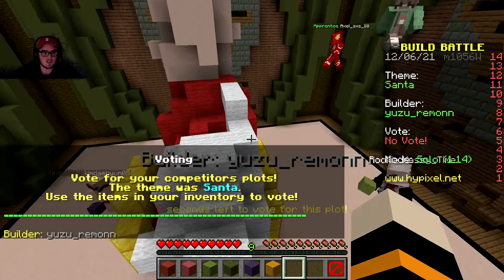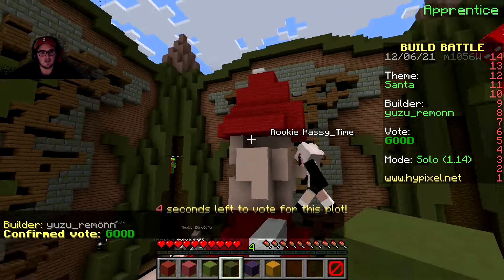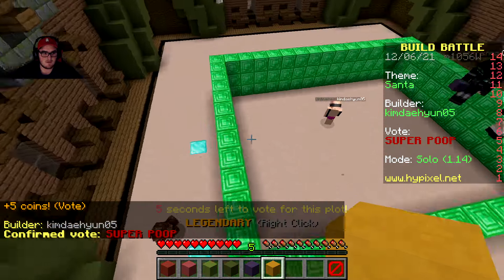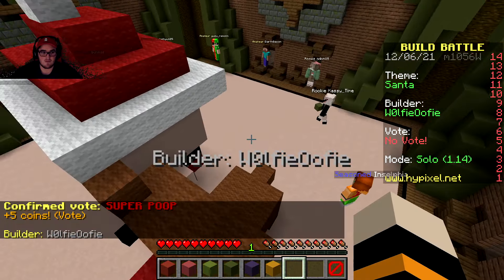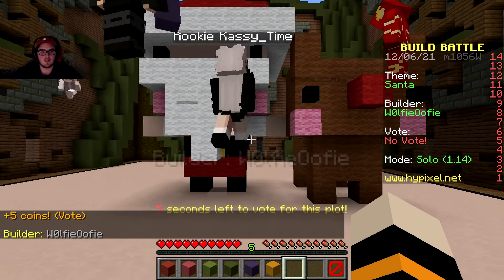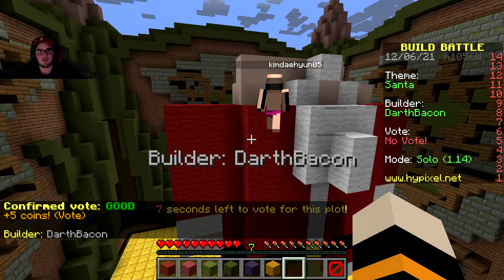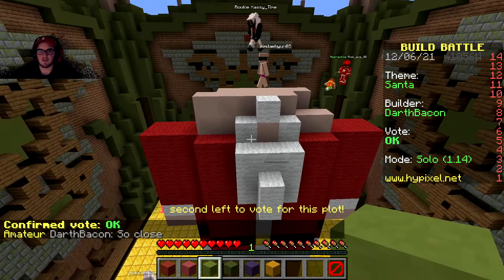Oh man, this person is slaying - they have a sleigh and everything. That's definitely good, you can still tell what it is. This one - I don't know what this is even supposed to be. Oh this one I'm assuming is Rudolph and Santa - that's cool, I like that one! This person forgot to change the biome too. This one is incomplete but I can see what they were going for - they were close.